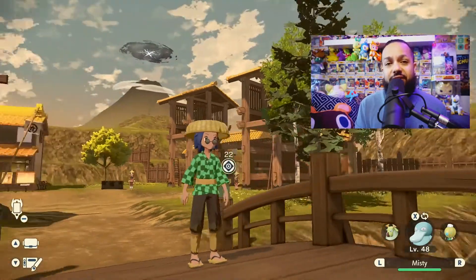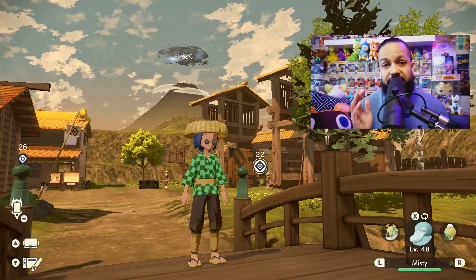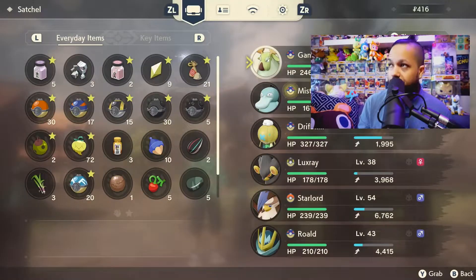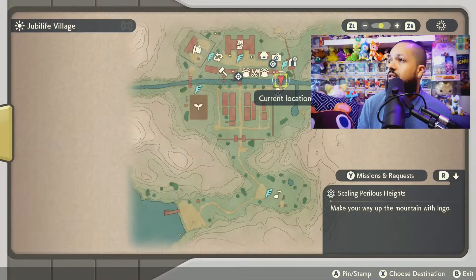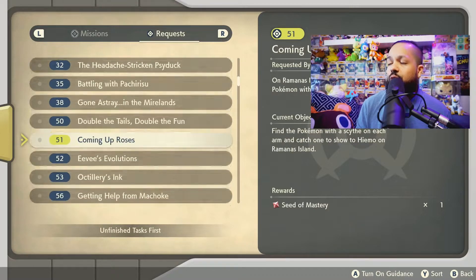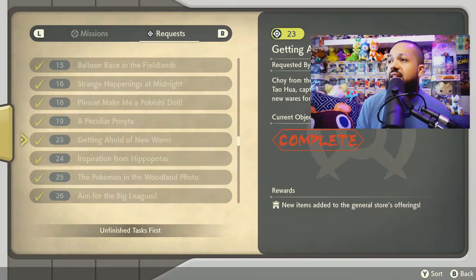So now that we're here, the first thing to know is you need to have completed a specific mission. This mission is given to you pretty early on in the game. If you look right here, there is a request — it's request number 28.